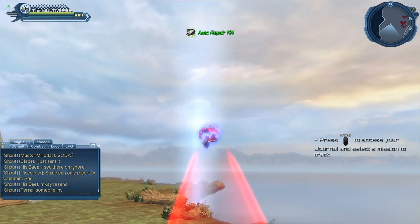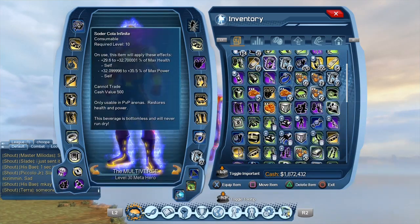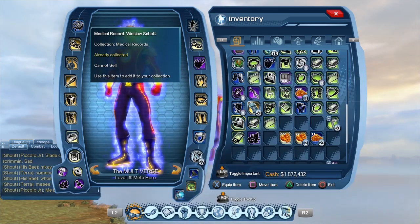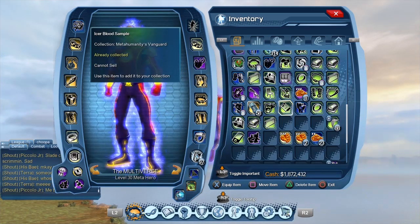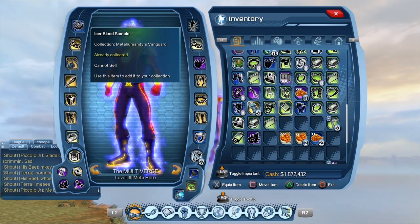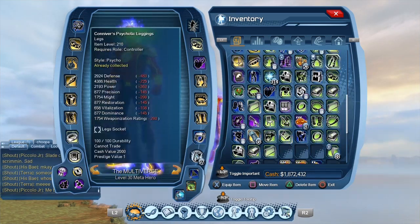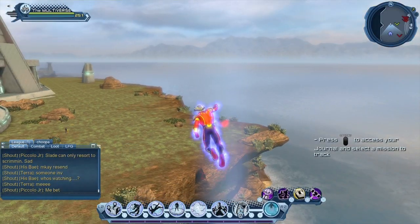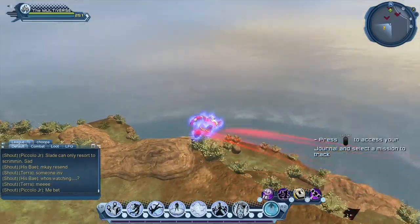Let's see how many collections we got. You can see we got a few collections that have nothing to do with the Prison Library. There seem to be four different collection sets here: Medical Records, Prison Library, MPD Science Core, and Meta Humanities Vanguard — yeah, that's a mouthful. Basically what we're looking for is the Prison Library. We got a handful of those already, but we need 10 of them, and some are pretty rare, so don't expect to be done in 15 minutes.